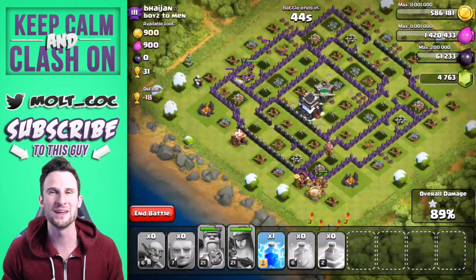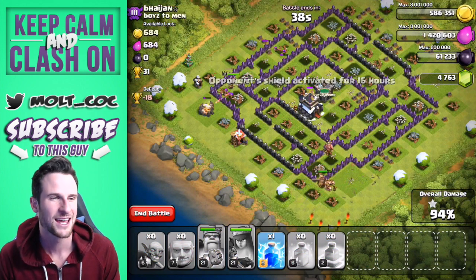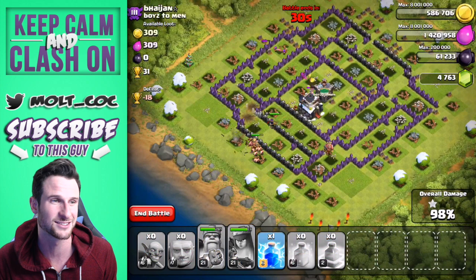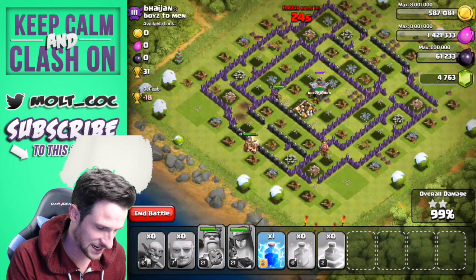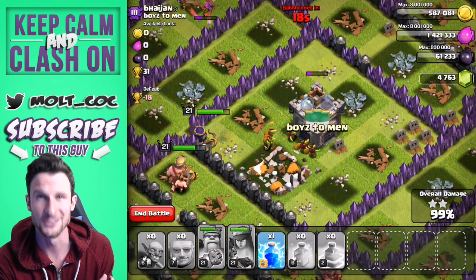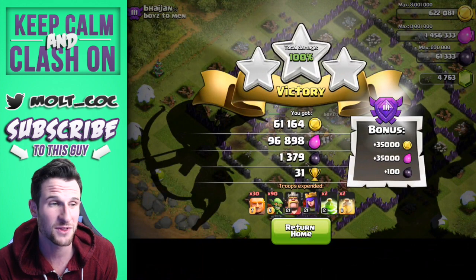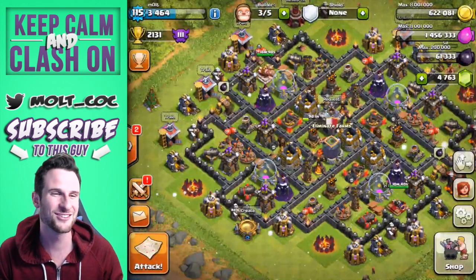That is hopefully going to end up being a GG — a three star with the GG attack strategy: goblins and max level giants! I didn't think it would turn out this well, honestly. We got over 1,000 dark elixir, we're up to 61,000 dark elixir. The goblins are working on the town hall right now — 99%... come on! 20 seconds left... GG! That's right, good game. Absolutely crushed that — 1,300 dark elixir plus the loot bonus, over 100,000 of each, just for giants and goblins. That was a good raid.